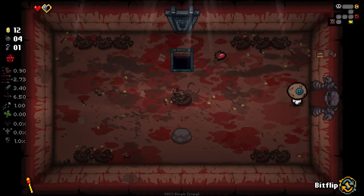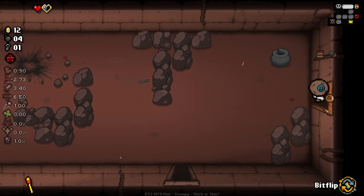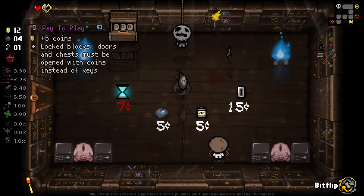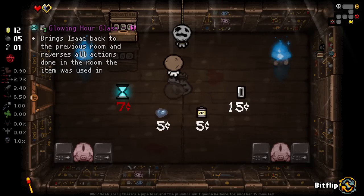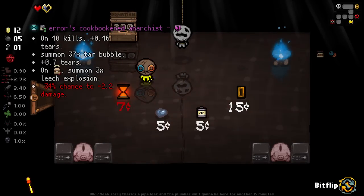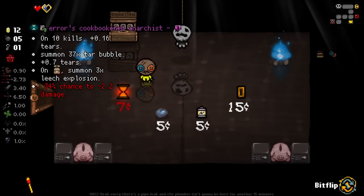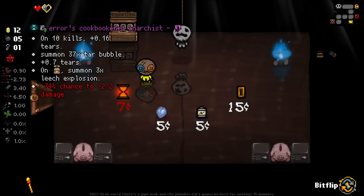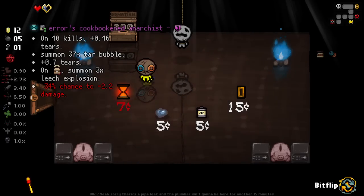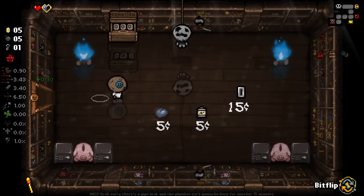Let's just go have a little search around and check what's in our shop first, because we might be able to get some value. We'll be able to bit-flip some boys. This is an active - on 10 kills gain tears up, summon 37 tar bubbles, extra tears, 34% chance to minus 2.2 damage... that could be pretty bad. Let's give that a go. Oh it was a passive, okay that's decent. And we'll take the soul heart as well.